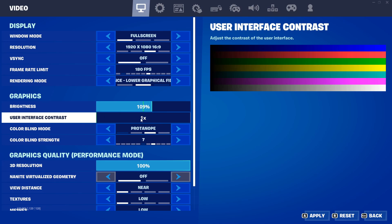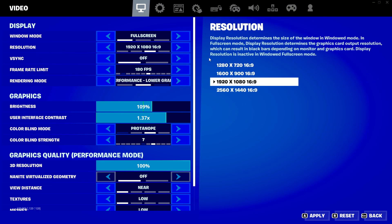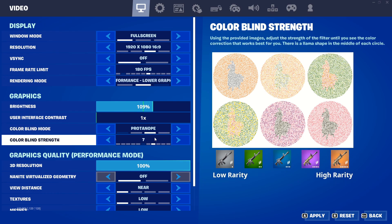You want this on 1x — you can put it up if you want but it literally just changes the color of the background. Make sure brightness is on 109. Set your colorblind mode to 7 — it will bring out all the colors and make people in the game pop out a lot so you can see them much more clearly.